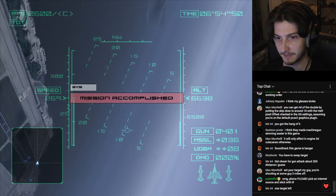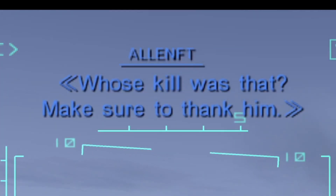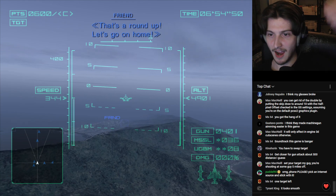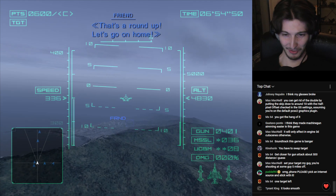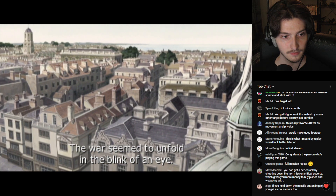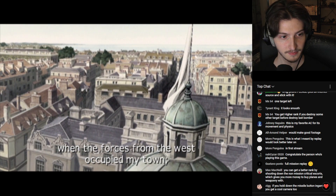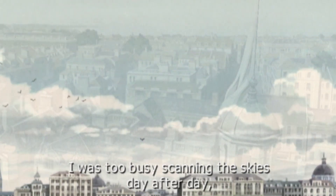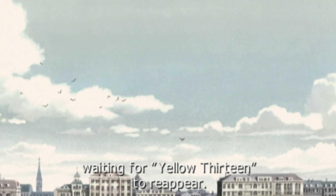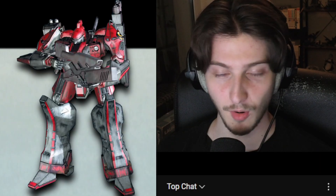After my first successful mission in AC4, I was greeted with yet another cutscene. The war seemed to unfold in the blink of an eye — I don't remember exactly when the forces from the west occupied my town. I was too busy scanning the skies day after day, waiting for Yellow 13 to reappear. Is Yellow 13 the 9-ball of this game?